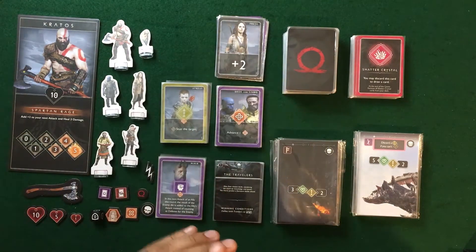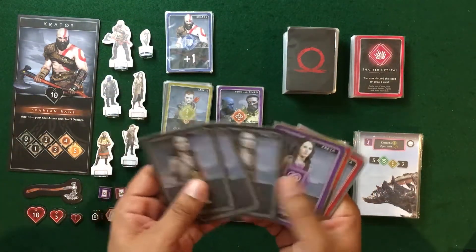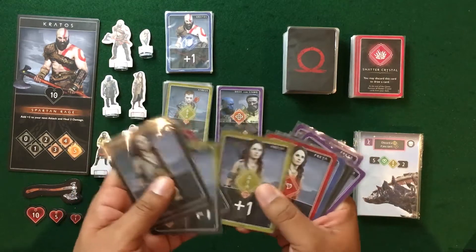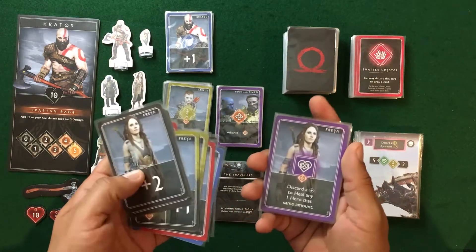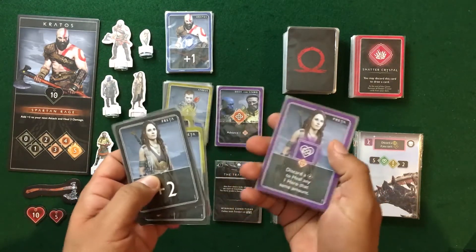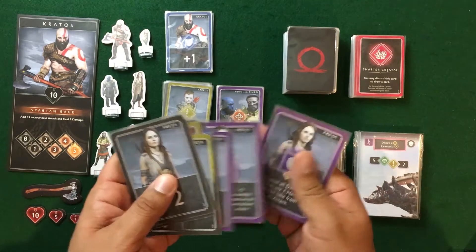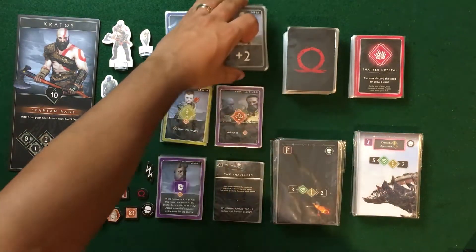Freya has a similar deck structure with a purple card that plays differently. As the healer, she can discard any plus card to heal that much damage to one hero, add plus-one to an ally's attack or plus-two to an ally in the same column, and cancel all damage that any one hero would take.